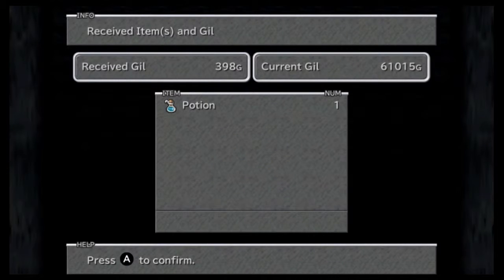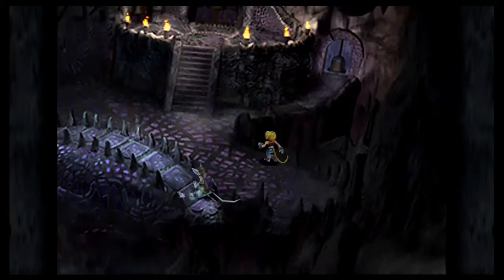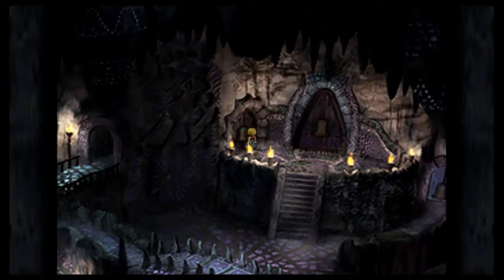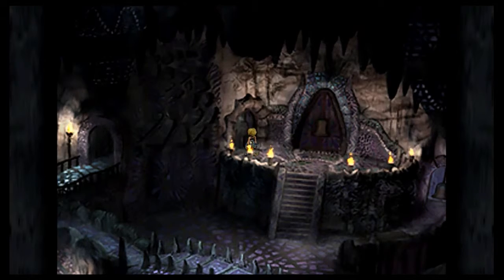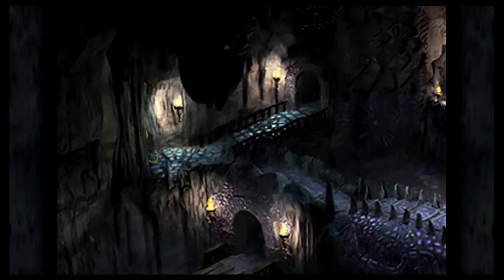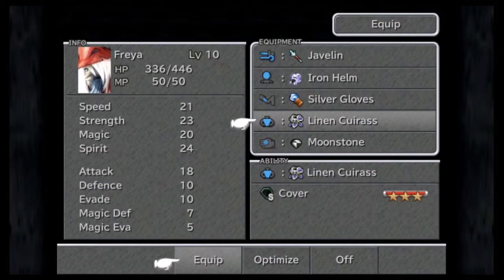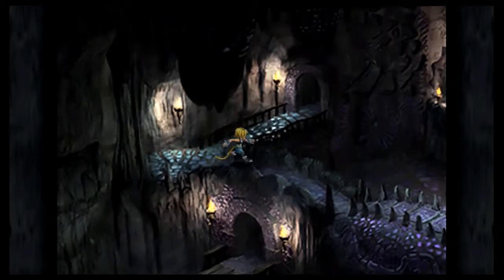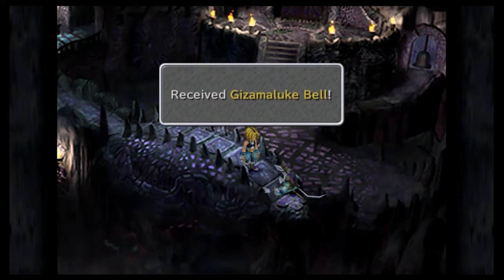Gotta level up. Got the Gizamaluke bells - that was an important thing to get. Which bell, where do I use it? I think I'm supposed to use it here. There's a bronze vest over here too. I'll give that to Quina so she can learn the Jelly ability.